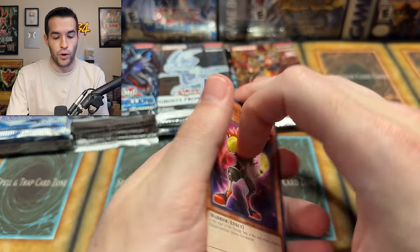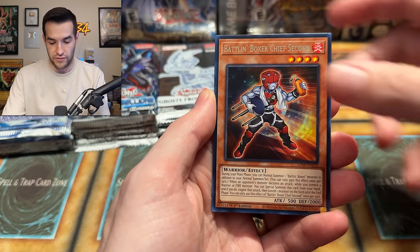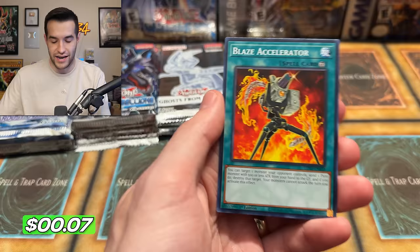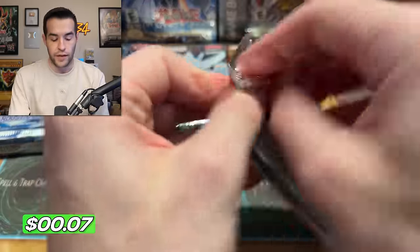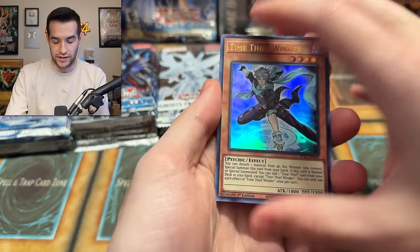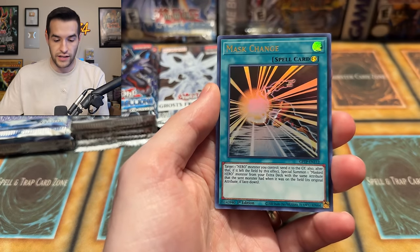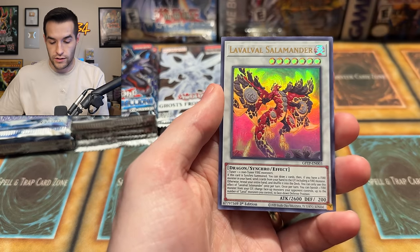Legendary Duelist Soul Burning Volcano pack four: Chief, Scattershot, and Blaze Accelerator — not much going on there. Ghost from the Past one pack four: Time Thief, Dracunity Phalanx, Mass Change, Royal Prison, and Laval Salamander. I feel like we are due to pull something out of Ghost from the Past but we just can't get anything.